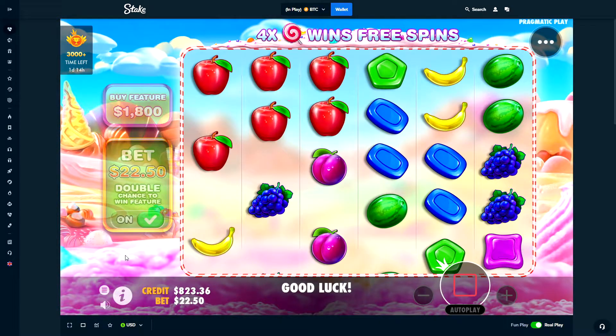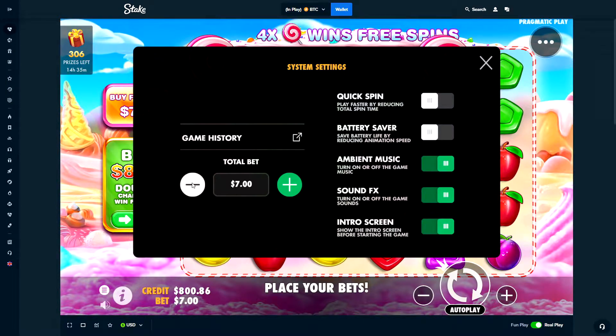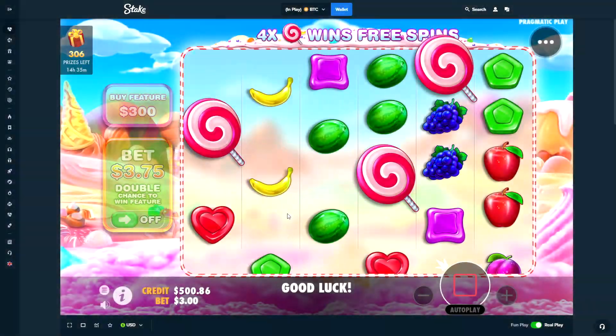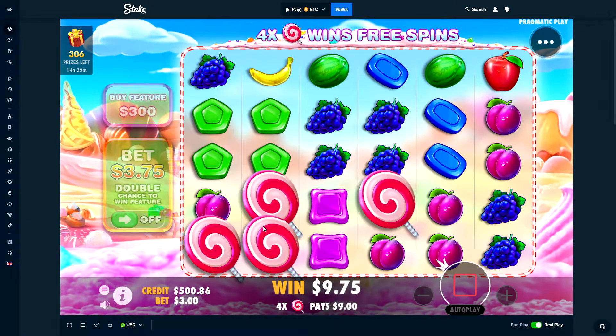We'll do a $22 spin. Oh, we almost get in. Let's start it off with a $300 buy on Sweet Bonanza.